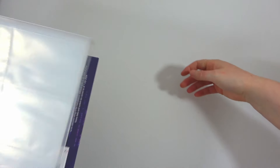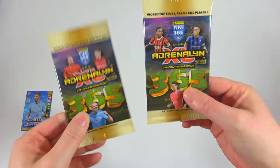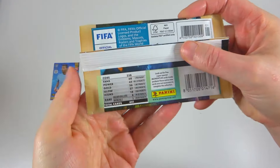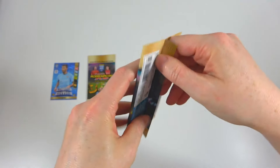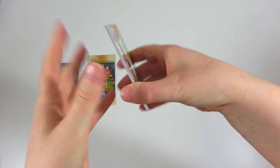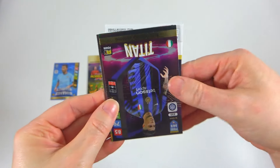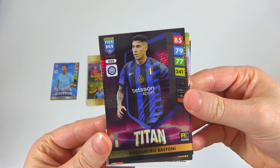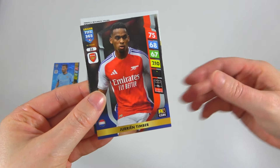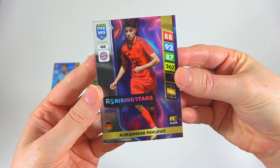We have two packs to open - could we get golden ballers from the starter pack? These are full packs, proper packs. Here we go - from the first pack we get a Vodka fan favorite, a Bastoni titan - very nice. We also got a Molina, a Paz, a Timber - an Arsenal card! And our backwards card is a rising star.